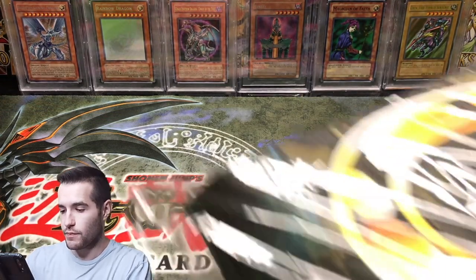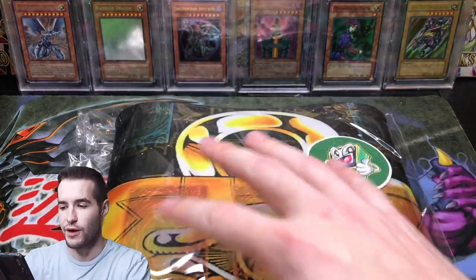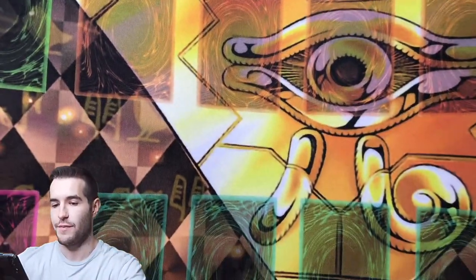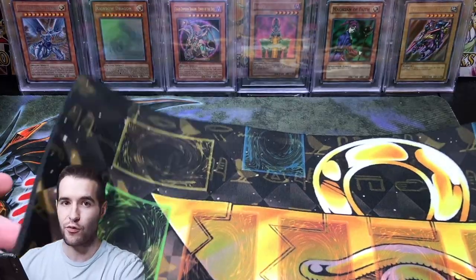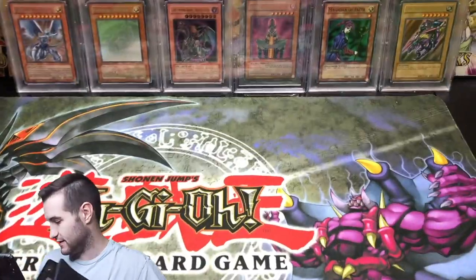Okay, so that was super cool. Guys, we have some really cool stuff. Here is play mat number two. This one has a big Millennium Eye on it. These are like extremely nice — wow, these are awesome. They're like rubber mats, but they're like three times as thick. So nice and heavy duty — I really like these.